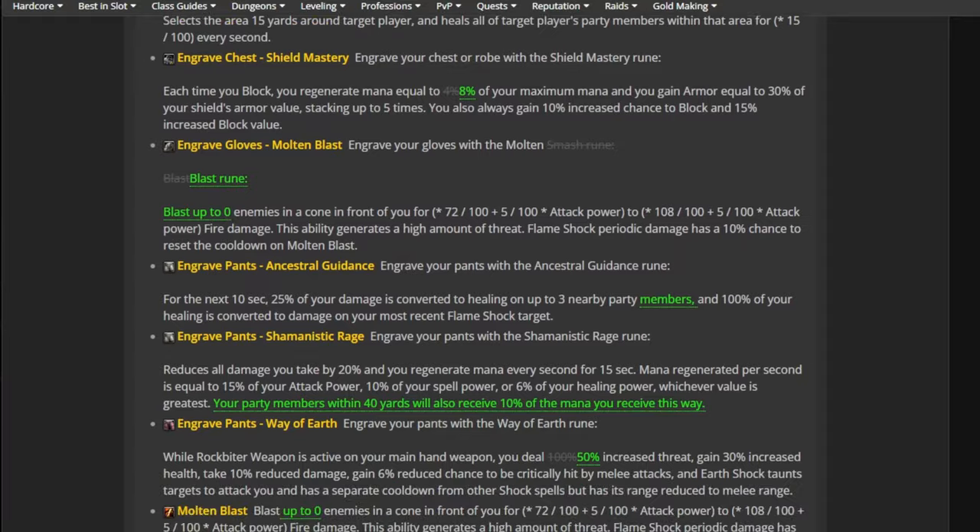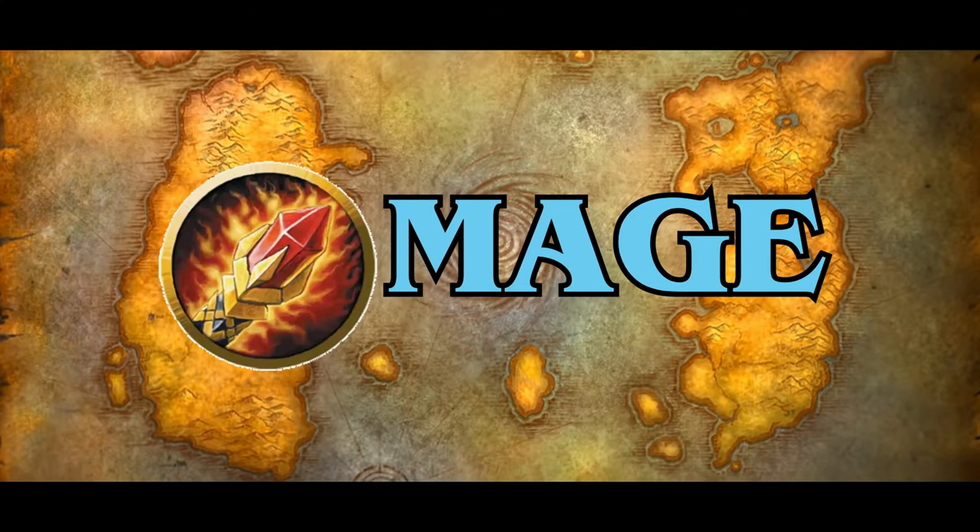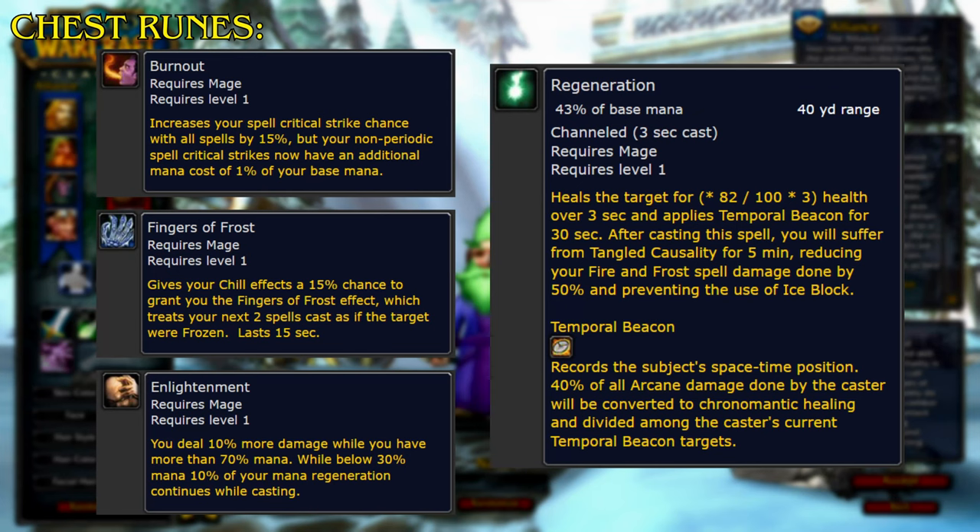First up is Mages. Starting with the chest runes, we have Burnout, which increases your spell critical strike chance with all spells by 15%, but your non-periodic spell critical strikes now have an additional mana cost of 1% of your base mana. Fingers of Frost gives your chill effects a 15% chance to grant you the Fingers of Frost effect, which treats your next 2 spells cast as if the target were frozen, lasting for 15 seconds.